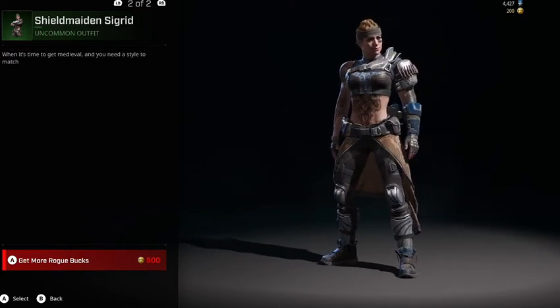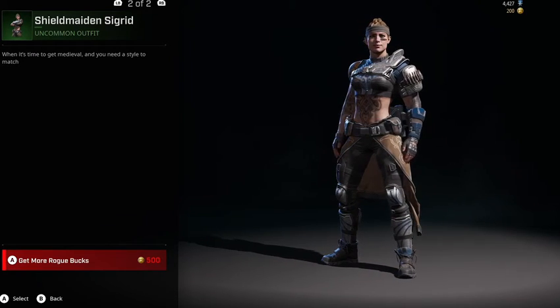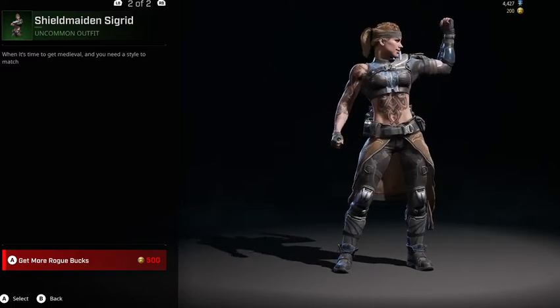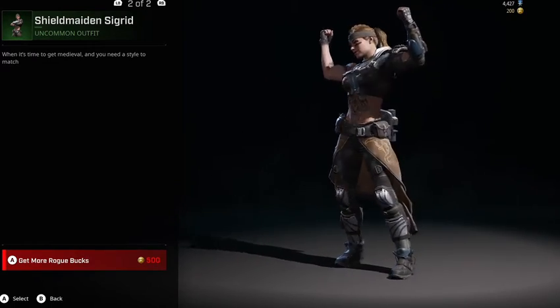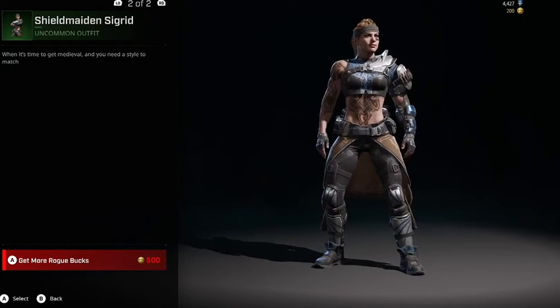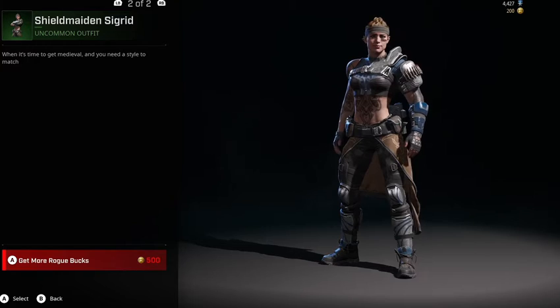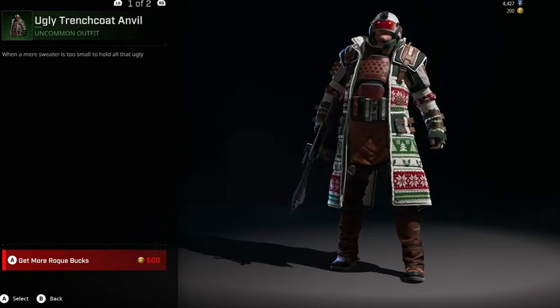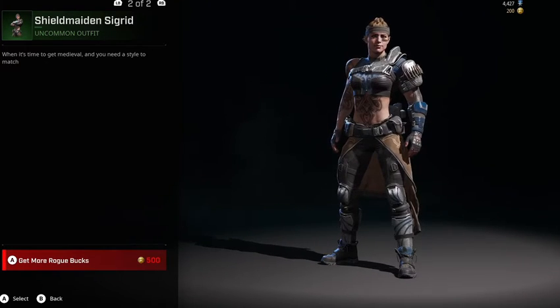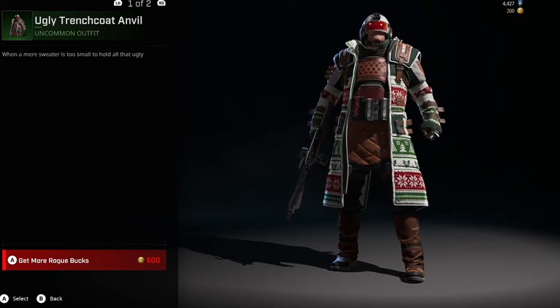And then guys, we have a skin for Shield — Secret. She's a pretty nice Rogue. I really like this one. I still have an unlocker, so she's a pretty nice skin here. You could unlock her for 500 Rogue bucks, same with Anvil. Both of them are 500, so you can get both of them basically for $10.